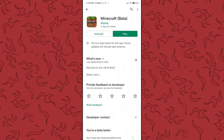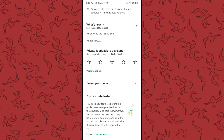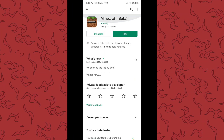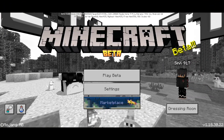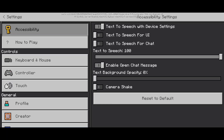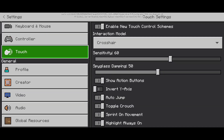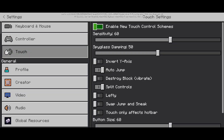If you want these controls in your game, go to the Play Store and search for Minecraft. Once you find Minecraft, scroll down a bit and you'll see the beta testing options. For me it says 'You are a beta tester' — for you there will be a join option. Tap join, then update the game. Once updated, go to Settings and then the Touch options to find 'Enable touch control schemes.'